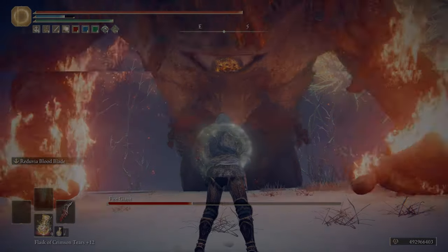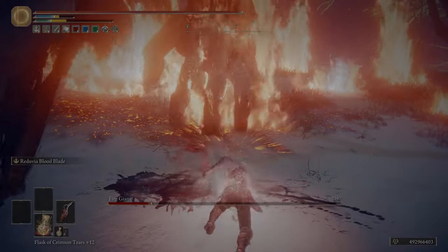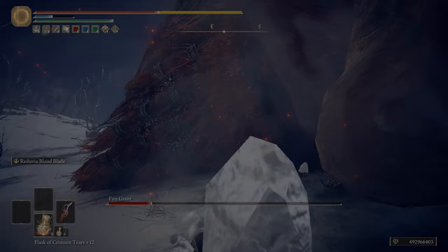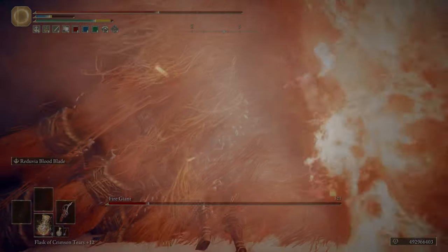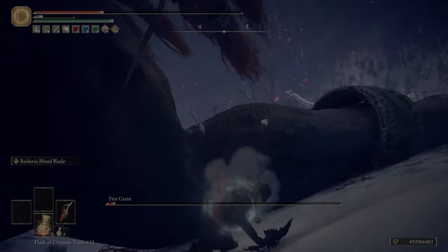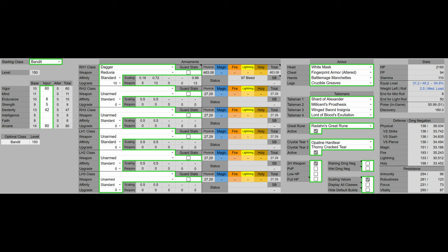For talismans, Dredging Crest Greatshield isn't really needed, especially when you can use Millicent's Prosthesis. For Rotten Winged Sword Insignia, use Winged Sword Insignia if you are only focusing on the PvE aspect of New Game. For my improved build, we have 60 Vigor because that's the Vigor soft cap, base Mind, base Endurance, base Strength, 47 Dexterity working towards the 60 Dexterity soft cap, base Intelligence and Faith, and then 80 Arcane because that's the Arcane soft cap.